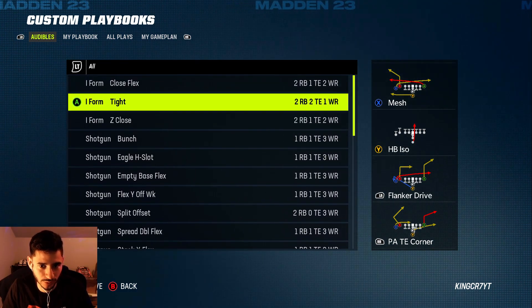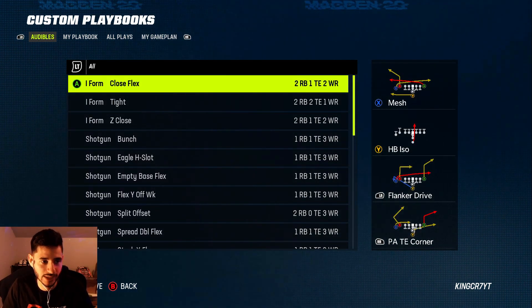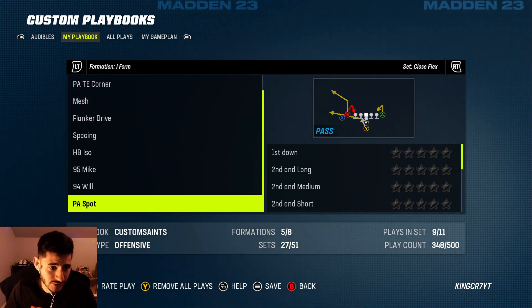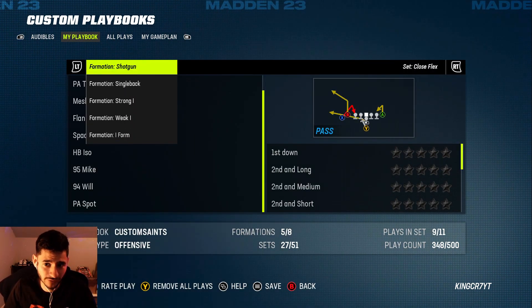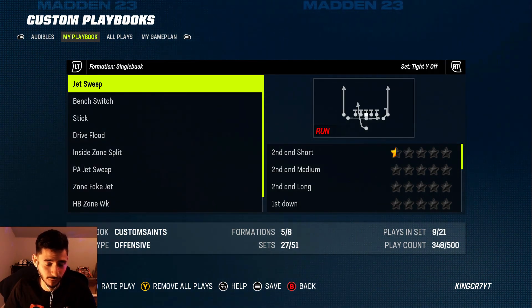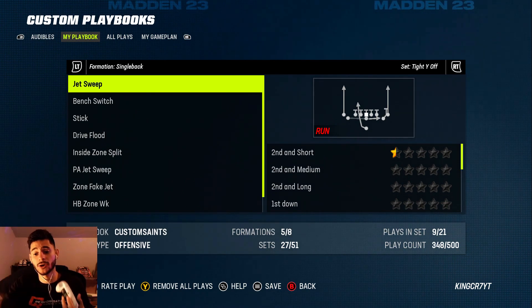It's going to show you all your plays here, and you can pick audibles out of certain plays and certain formations. You can also look at your full playbook — just hold the left trigger and it'll show you every single formation and every single set within each formation.